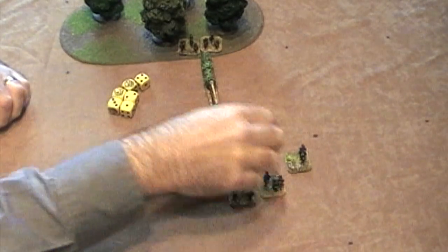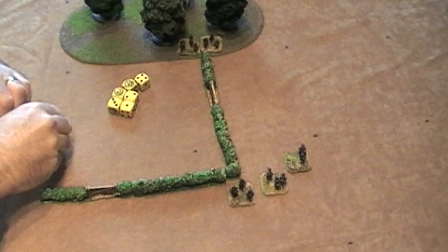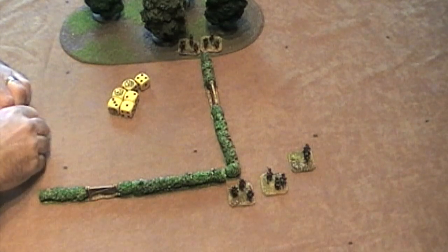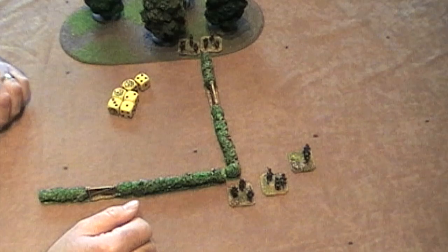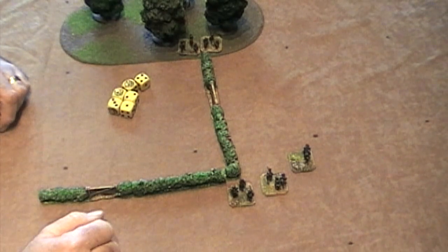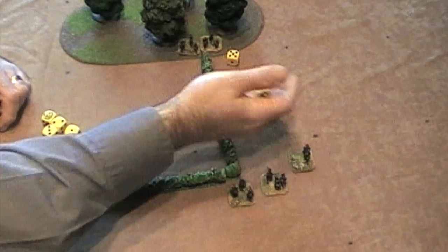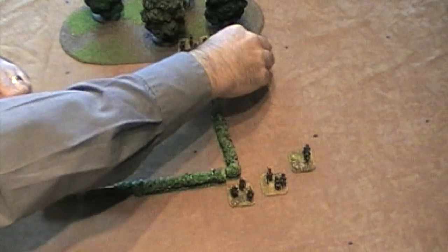The owner chooses the first base — he'll choose this rifle guy. The second base the shooter chooses, which is the machine gun guy. The owner only chooses the first base; the shooter chooses all the others. Let's try and save this rifleman — he's fine. Machine gun — he's fine too. So there's no problem.